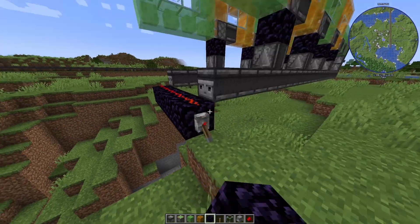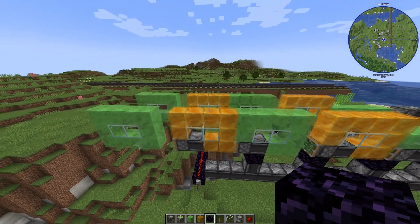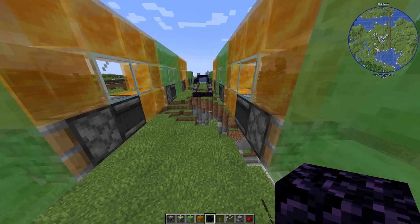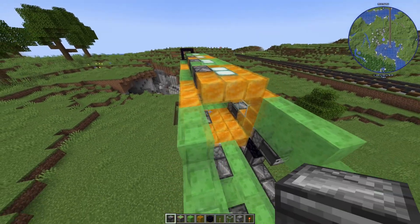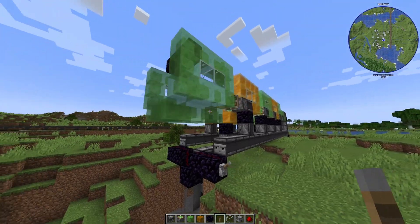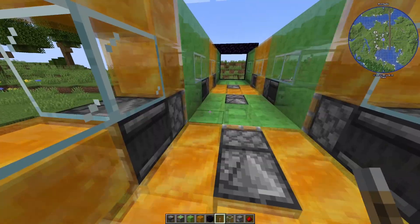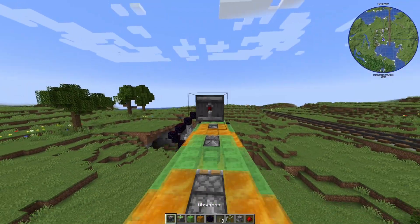The second flying machine is now added. I think it looks great. I also modified it a bit so it looks more like a train. Now let's build the bottom. Now it looks more like a train, but we'll worry about the front and the back later. We haven't gotten to the top yet, but for now it looks great.